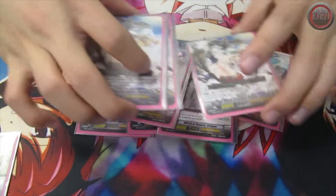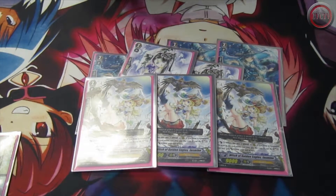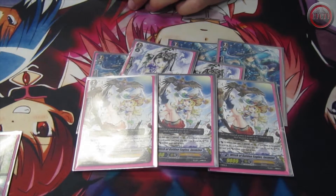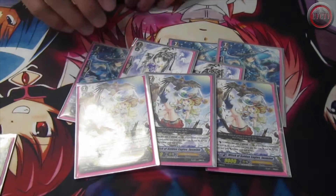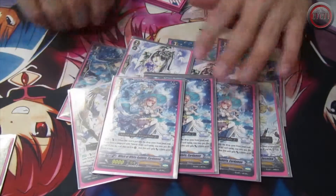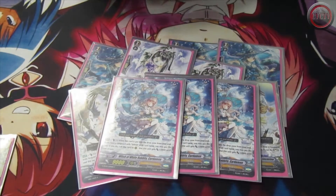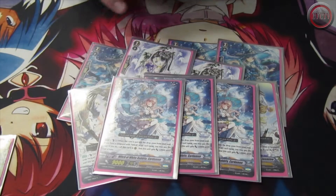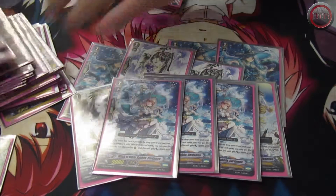I run 3 Jasmines. Jasmine's ability is when this unit is placed on rear guard circle, you may counterblast once, soul charge 3 from your deck if you have a witch Vanguard, and this unit gains 3,000 power — so it's a 12k hitter. I run 3 Cardamon. Cardamon's ability is the same as Chamomile but she gains 2k power, so she's 11k when she comes out of soul — same thing as Onion, basically.